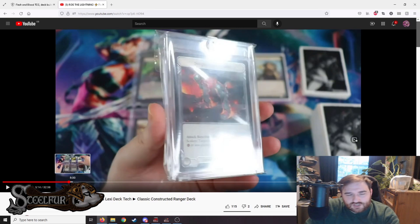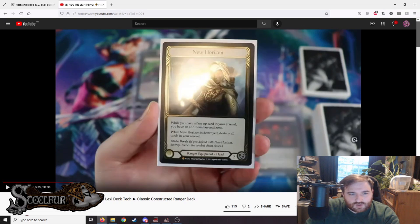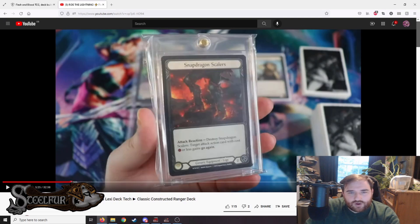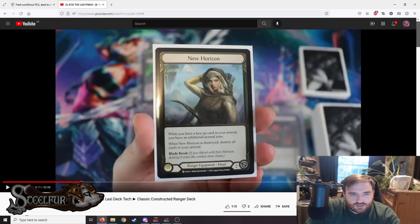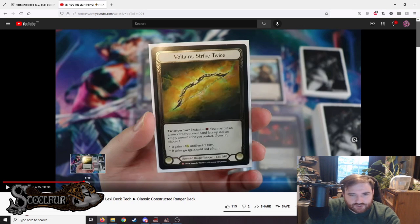Snapdragon wasn't used once during testing, but I can see where it would be useful, so I'd rather have the utility. Perch Grapplers does block, which is an alternative if you want a bit more armor, otherwise Snapdragon gives you options. New Horizon is amazing for all the reasons apparent the second you play Ranger — the ability to arsenal something and still be able to play arrows is vital. In one game I did block with it, but I was very upset about it.